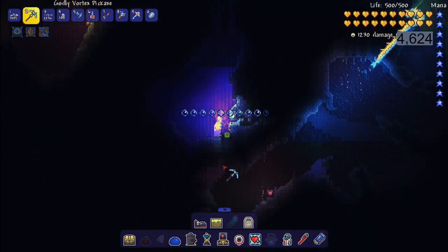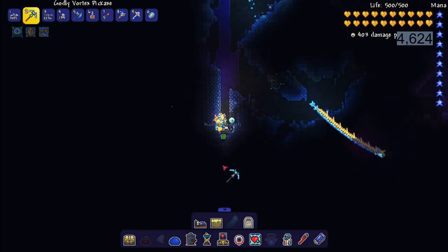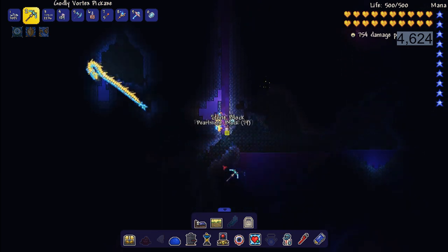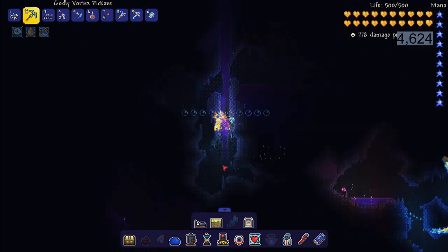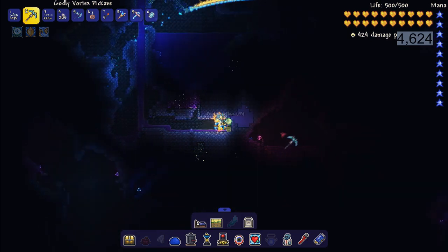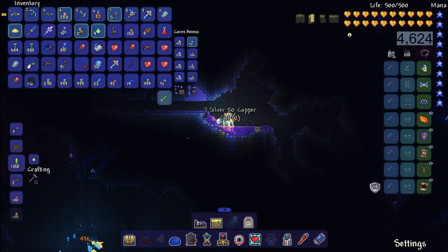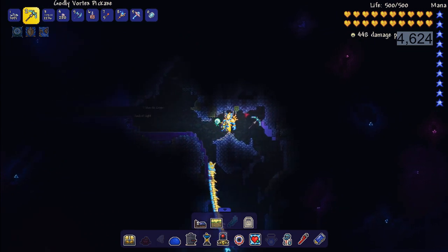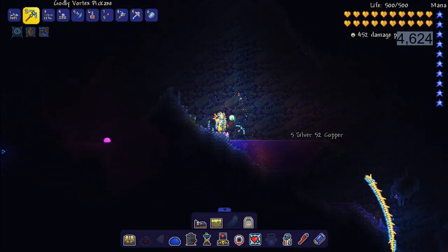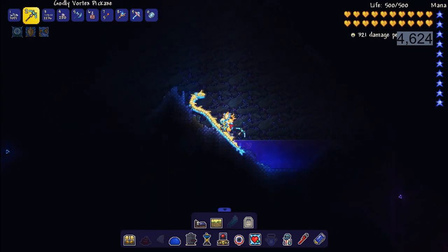Dig deep enough until you start getting souls of light. My stardust dragon is going to kill a bunch of stuff in the hollow, and when I start seeing souls of light we'll stop. The soul of light is that pink little spinning ball. You need to collect 25 of these - you can kill the enemies any way you'd like and they'll still drop souls of light. Sit in a big open area - that's the best way to farm them.